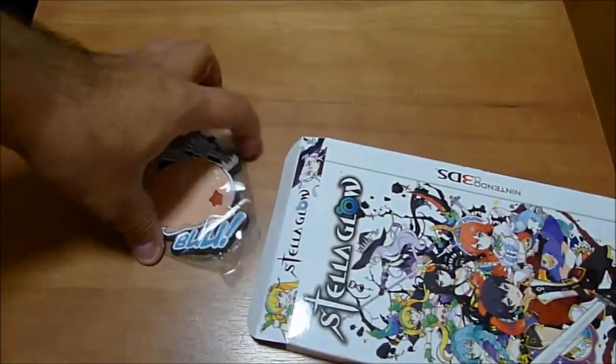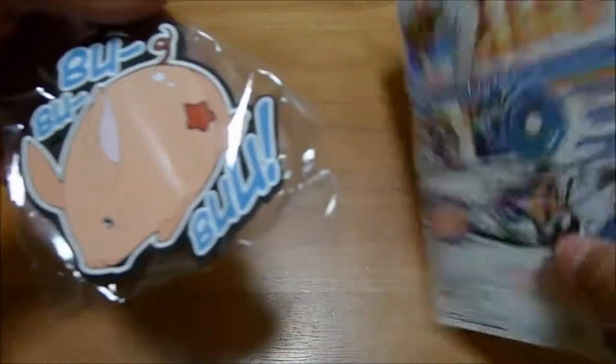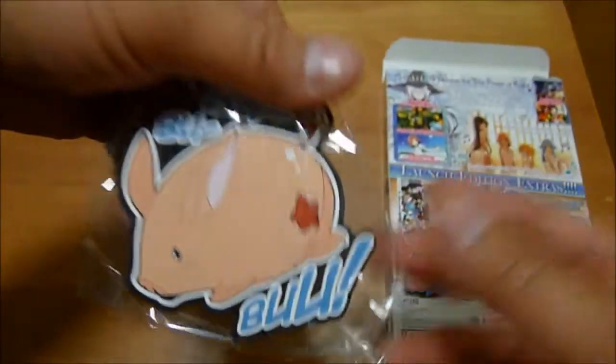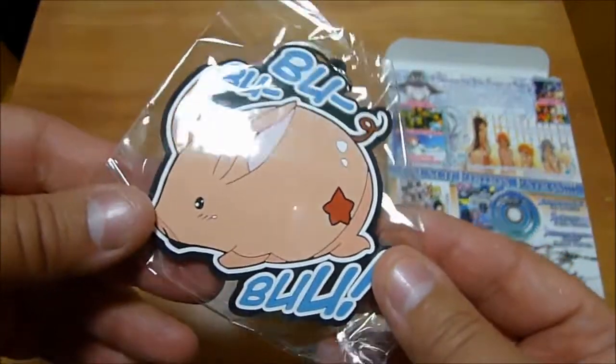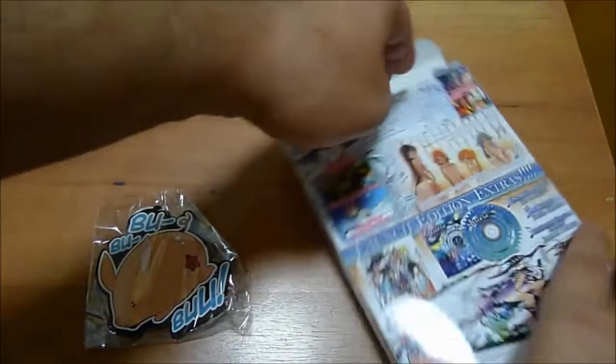Okay, first things first, we have a keychain of — oh, what is this thing's name again? It's Boo-Boo. It's a little pig with a star on its rump. It's a keychain — rather large keychain, actually.